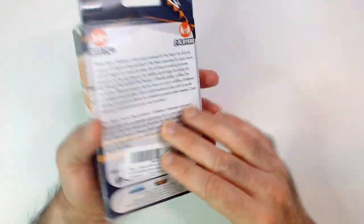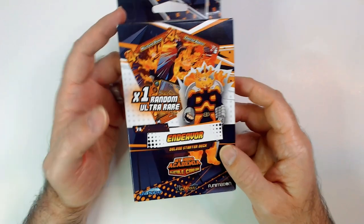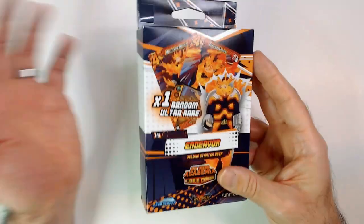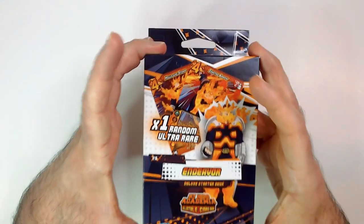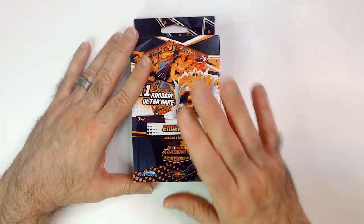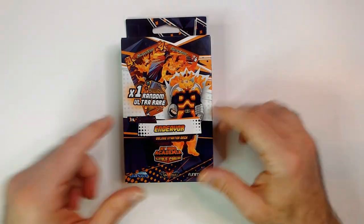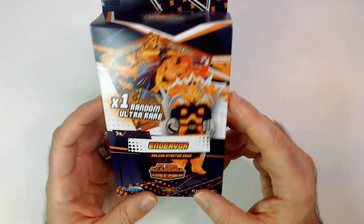Welcome back Triple R. We have the Endeavor UVS deck - used to be UFS. This is a starter with one random ultra rare for the Endeavor character. This is a 50-card deck. The game now is a 60-card game, but if you use this starter by itself it's still legal, or you just add 10 more cards, get a booster pack, and you're good to go. It has to be on his symbol because of how the game is played.